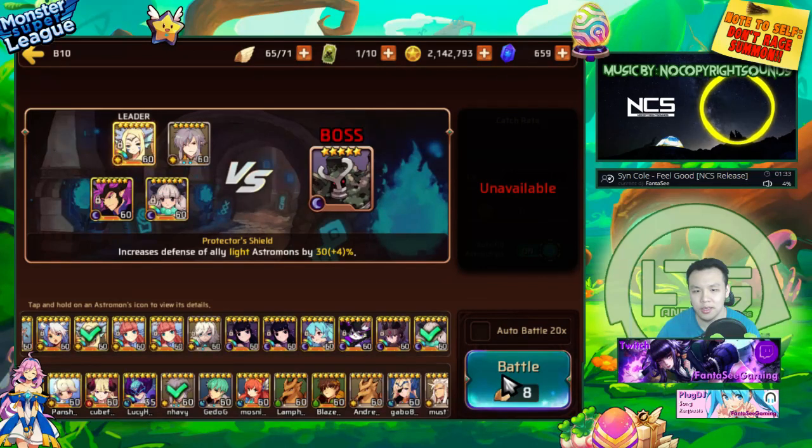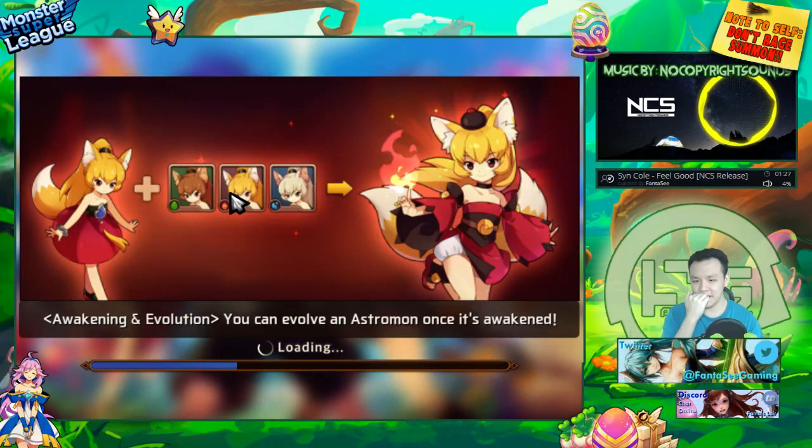We're just gonna go in with this team and see the amount of damage he can do. I did go with the light defense lead to make sure that he is protected a little — we don't want him dying halfway through the run.